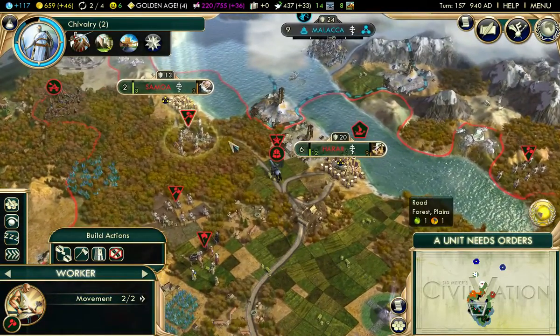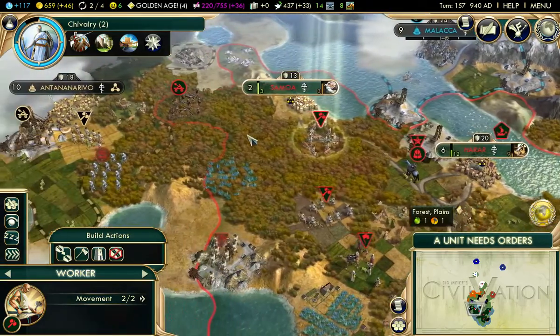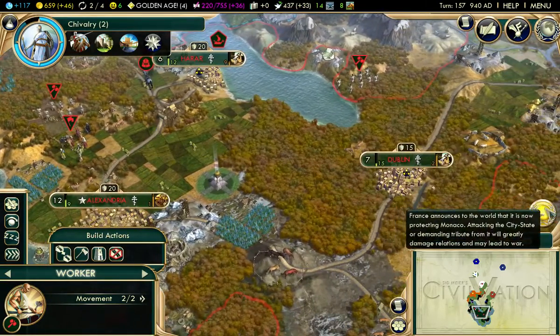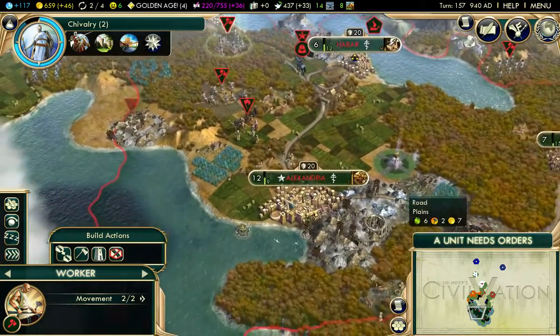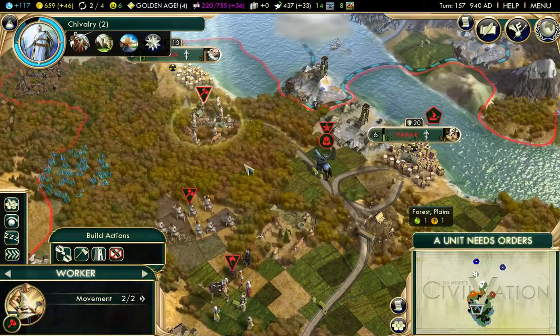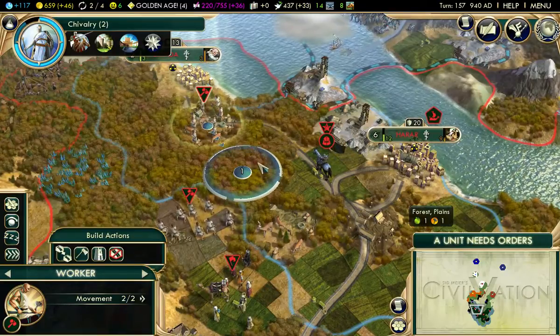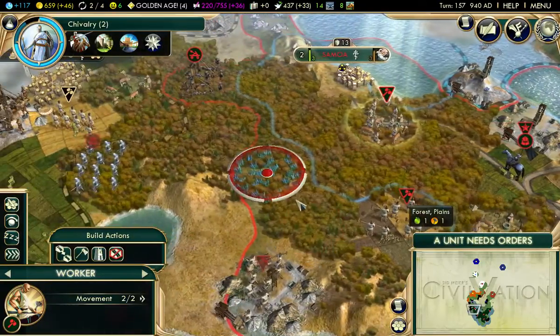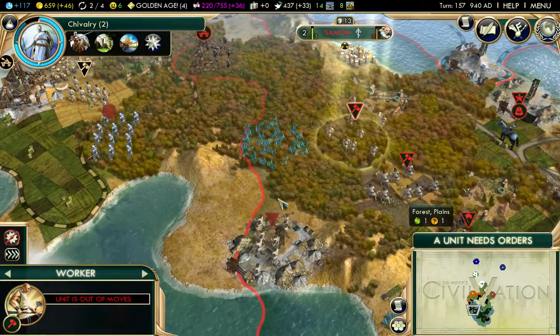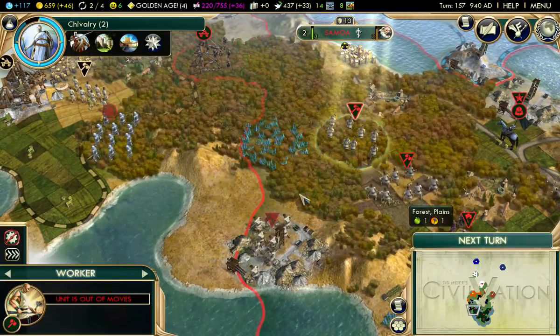You definitely need to chop more trees, apparently. People in the comments were just like, 'This is an Iroquois starting position with all the forests.' Ugh, that seems about right actually. We're going to need additional work done down here, so might as well.